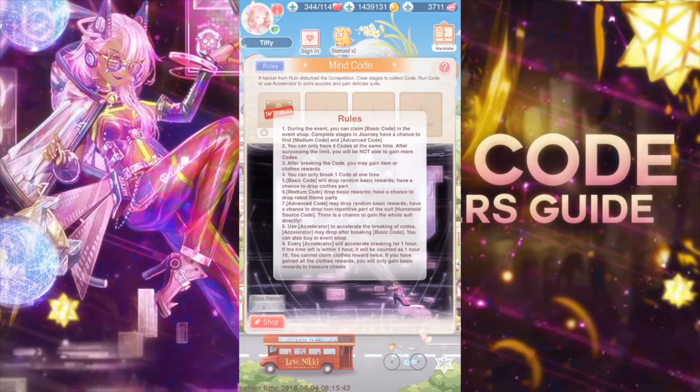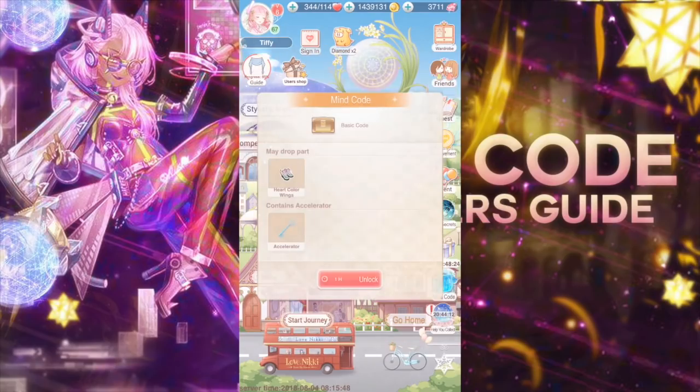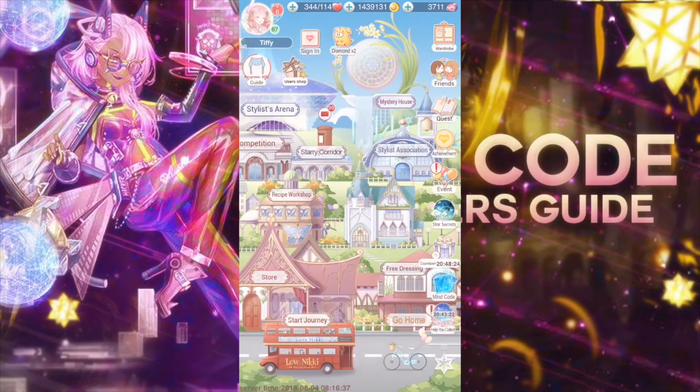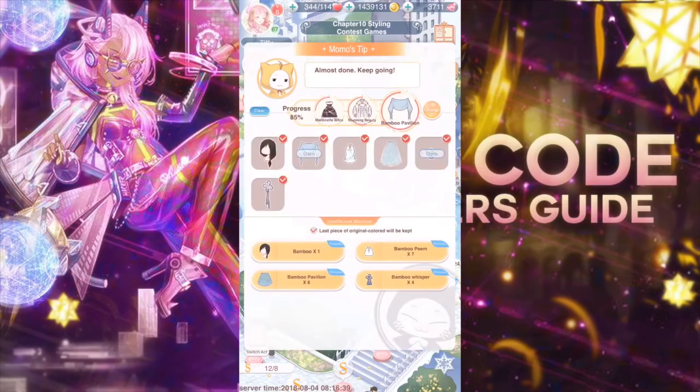I tried to play a few stages and haven't gotten anything yet. Tapping to unlock takes one hour for the basic code — it contains an accelerator for sure but may also drop the heart color wings. It takes one hour to unlock, which I find pretty dumb, because if you forget to play for a few hours you might not have time to open all the boxes to get the outfit. That's why they force you to buy keys or accelerators.